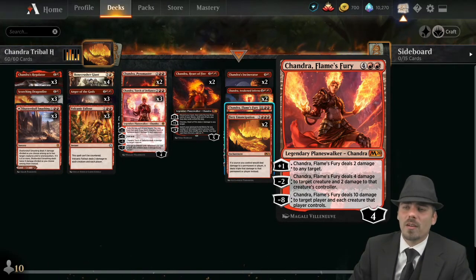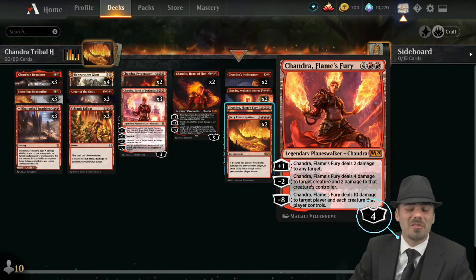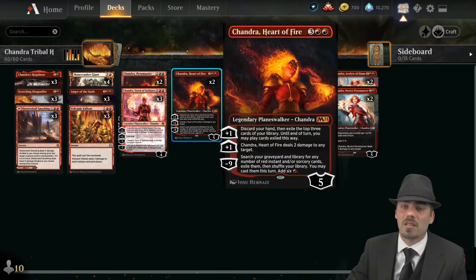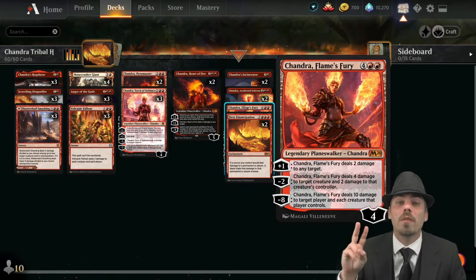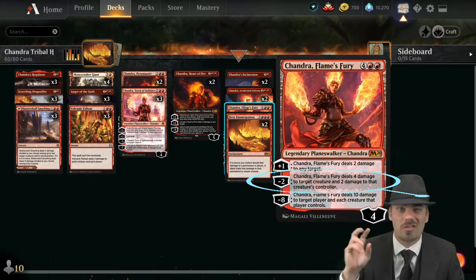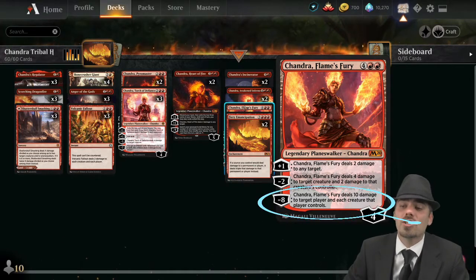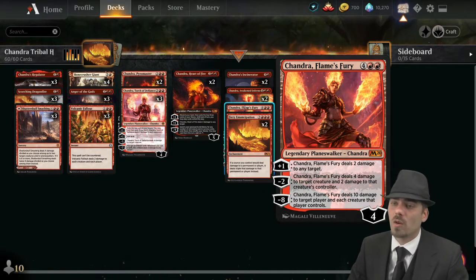We also have Chandra Flames Fury — you might not be familiar with it. It's a planeswalker deck Chandra but actually not too bad. Comes down at four loyalty for a six-drop. Plus one: two damage to any target, similar to Chandra Heart of Fire. The minus two is great removal: deal four damage to target creature and two damage to that creature's controller. Then the minus eight is very relevant — deals ten damage to target player and each creature they control.